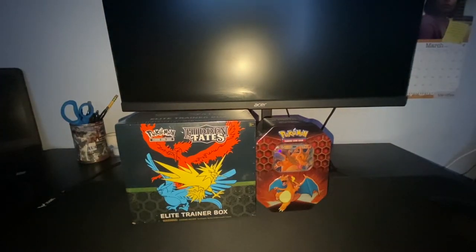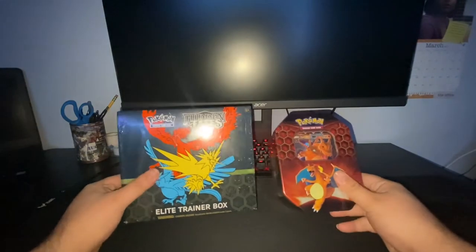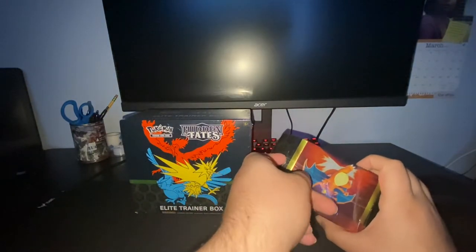What is going on guys, Nutris here. Today we have another SIG video — Charizard 10, Hidden Fates, and the Hidden Fates ETB. Pokey Supply Co., you already know the wave.